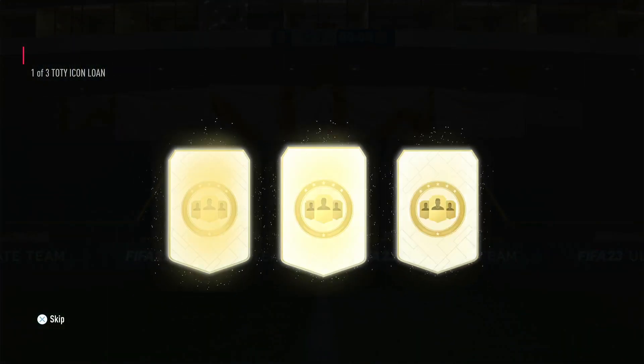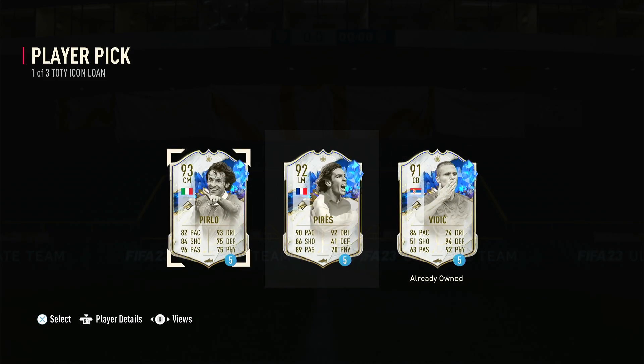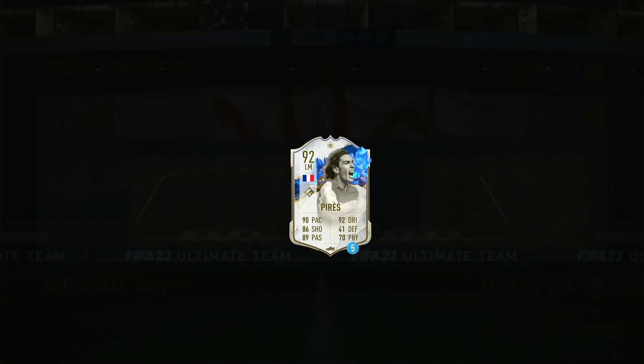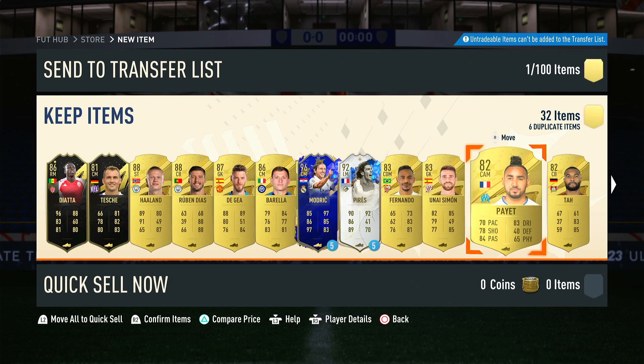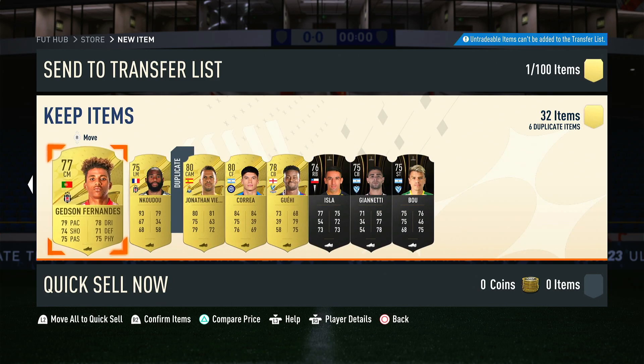And then for the Icon lone, what can we get? Pyrrhus. I already got Vitted, so I'm going to take Pyrrhus. I heard he's pretty good now that he has 90 pace and 5 star skills. We'll have to try him out when we can.